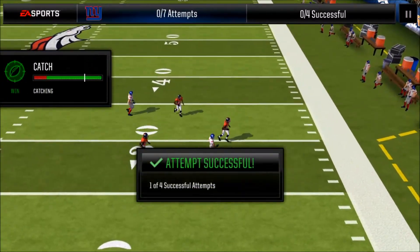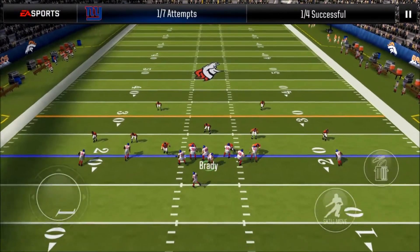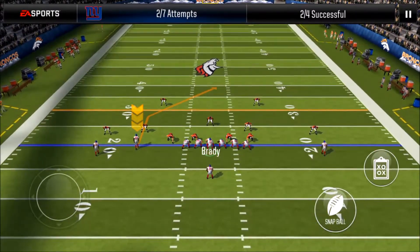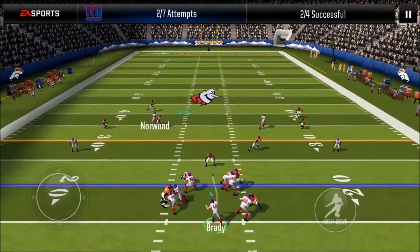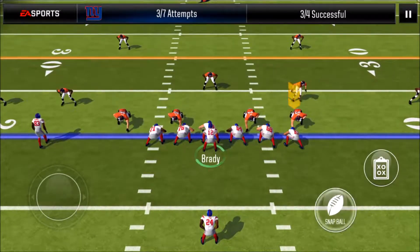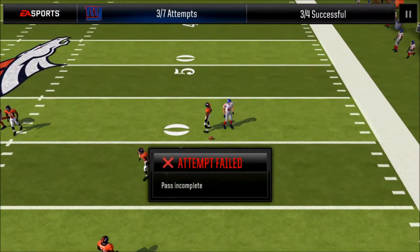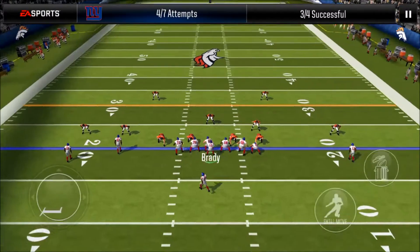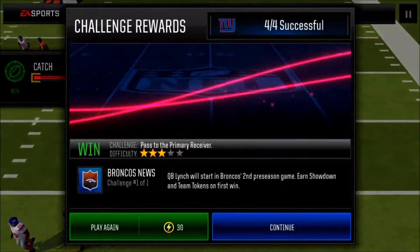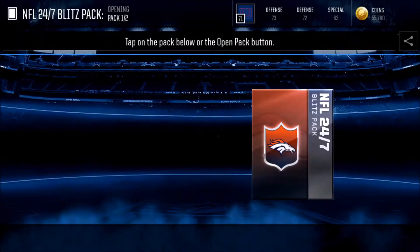Right here we just have to get completions to our wide receivers and make sure we have four out of four successful attempts and we'll be fine. Brady is still our quarterback. I picked up some players through pro packs which will eventually upgrade our team, because we all start out with bronze players. We found Norwood and he was able to snag that pass — a beautiful catch right there. We still got some crappy players but that's how it is when you start a brand new season. Right there he secured that catch and we got four out of four successful attempts, earning some coins and experience.